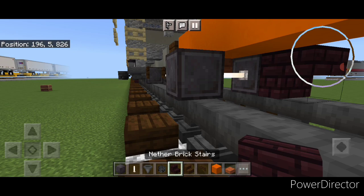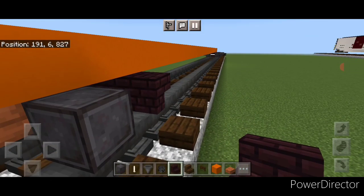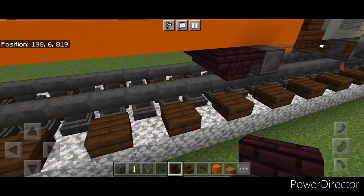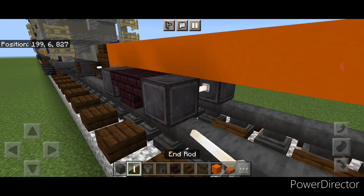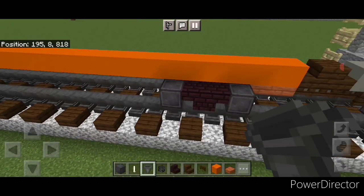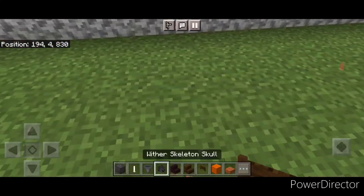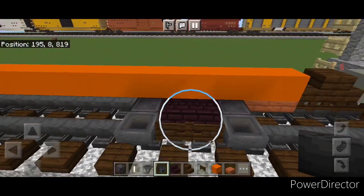Same as before, we'll go three wide with upside down nether brick stairs in a back to back T-shaped pattern. Then in front of that, another set of netherite wheels on each rail with an n-rod axle. Then a hopper on the side of all four of the wheels at this end, and then two fence gates on the middle of each side of this truck. Then same as before, we're going to crouch and put a wither skeleton skull on the side of all four of the hoppers on this side.